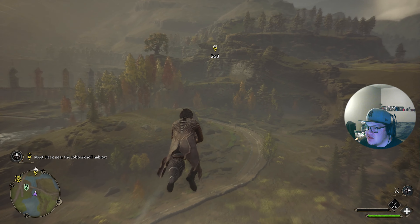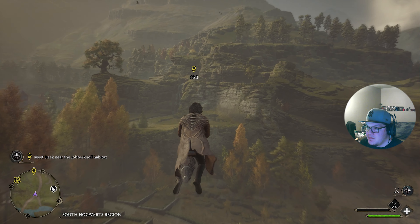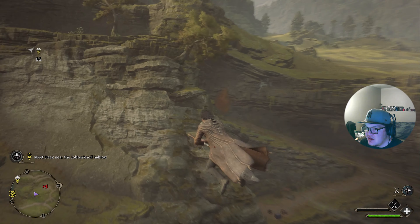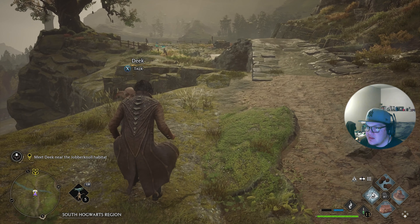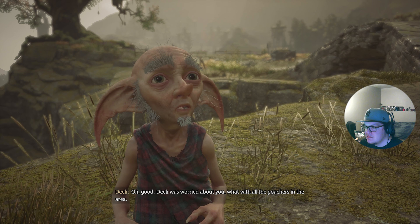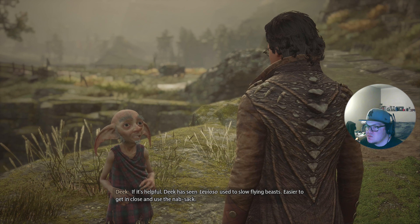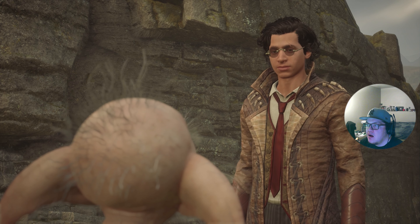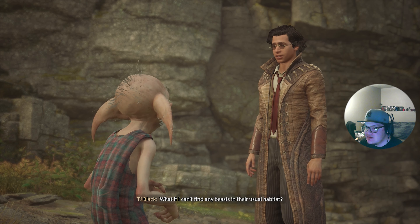We can just hustle over here — this is the tree I remember. I hear them, they're somewhere on the map. Deke should we continue? Deke was worried with all the poachers in the area — we should work quickly. The Jobberknoll is here in this large tree. Deke has seen Levioso used to slow flying beasts, making it easier to get close and use the knapsack.